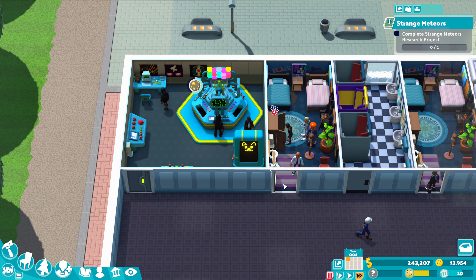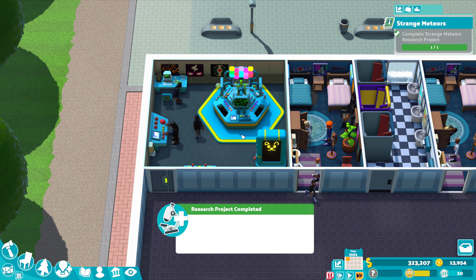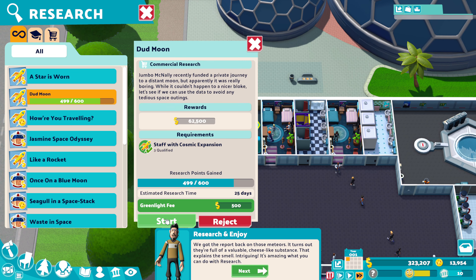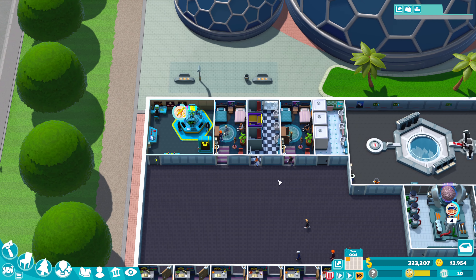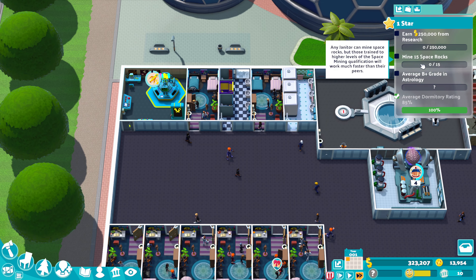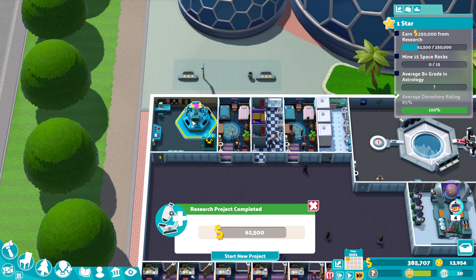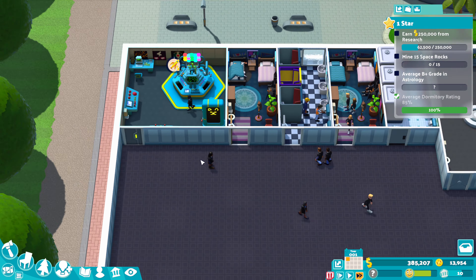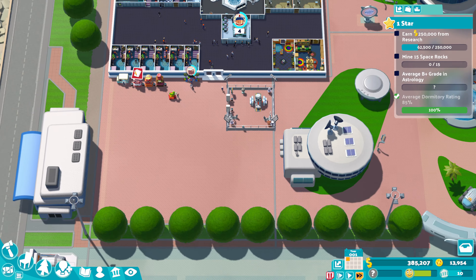Everyone's happy with our dorms. One of the requirements is going to be to have a dorm rating of 85%, so that's going to tick that off. Dorm rating is obviously smashing it. We need to mine 15 space rocks when they land, and we need to get that research in. Already starting this off — these should be fairly quick because we've got lots of staff members on it.